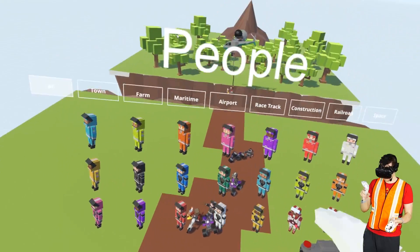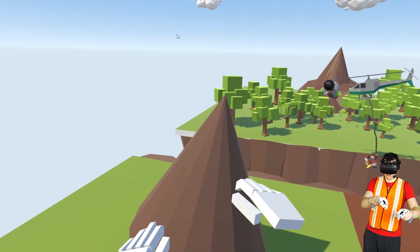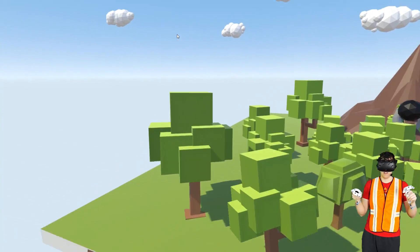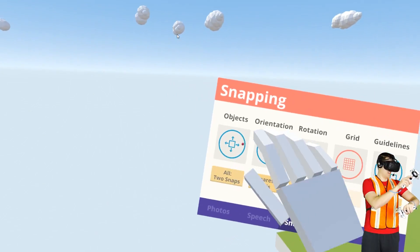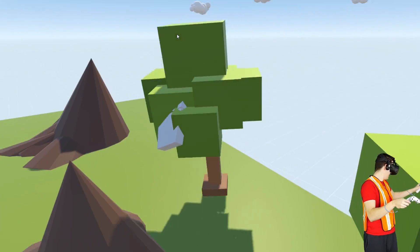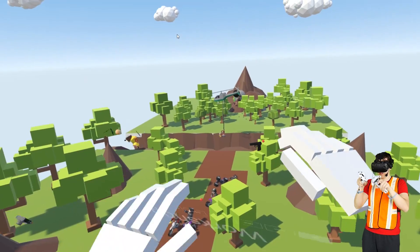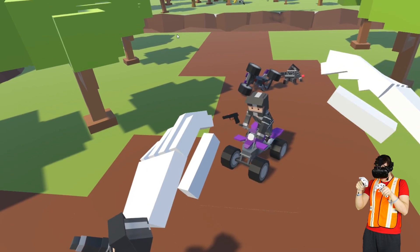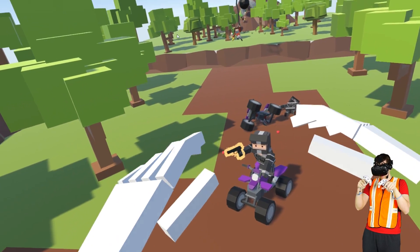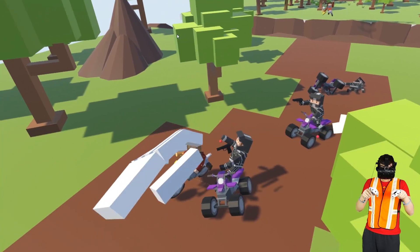Now we've got to do some set dressing. I'll see some smaller mountains over here, I think that'll be good. And now back to the trees - give me these trees please. Those are some big trees, they're bigger than the mountains. Well they're hills, they're not mountains - that's my story and I'm sticking to it. Oh, we forgot to give these guys guns - of course they're going to have guns. We can finally stop using bananas as guns because I actually downloaded proper guns from the Steam Workshop.